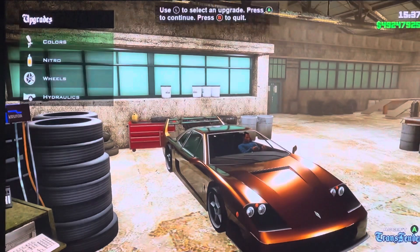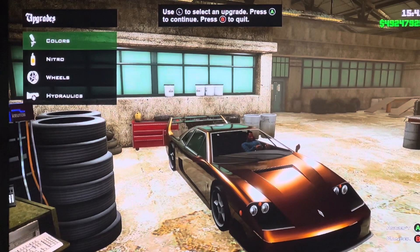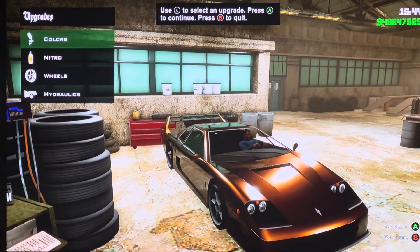Hey everyone, it is me, Make-A-Bot. Today we are customizing in GTA San Andreas the Grootie Tozmo. It is based on the 1987 Ferrari F40.